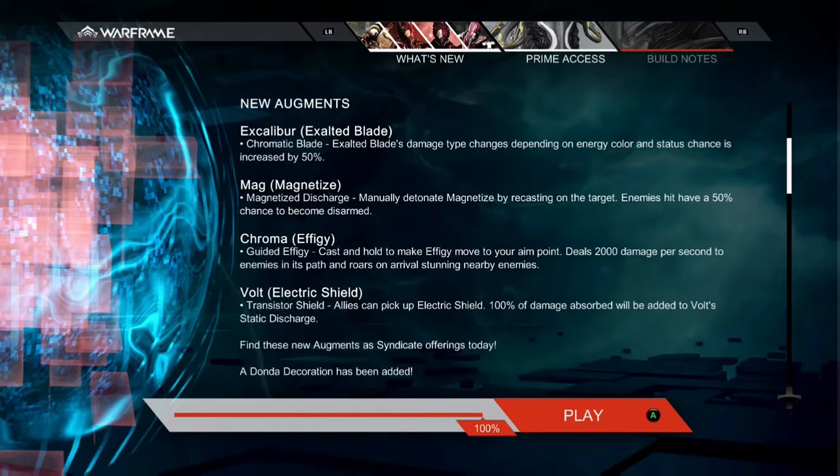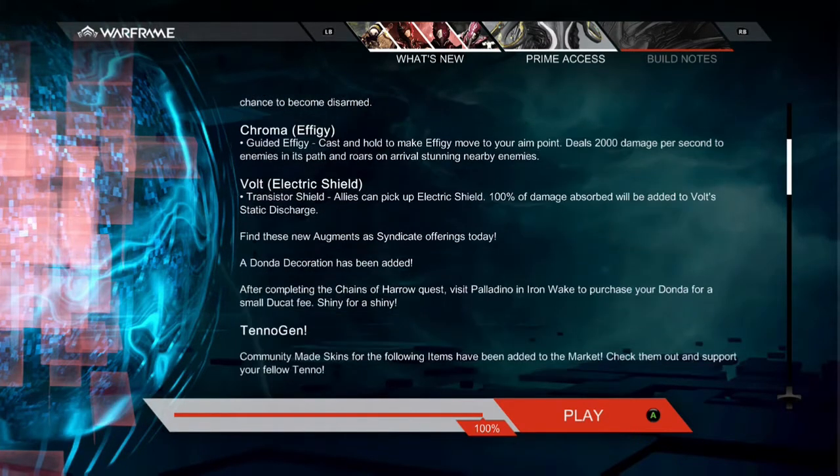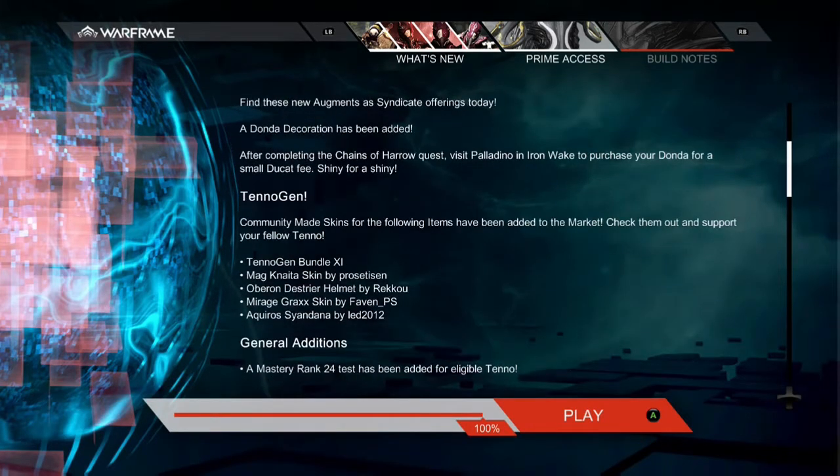We got some new augments for Excalibur, Mag, Chroma, and Volt. I will try to get all of them eventually and test them out and give you my opinions on them. We also got some TennoGen items — not really anything special; they look like garbage in my opinion.